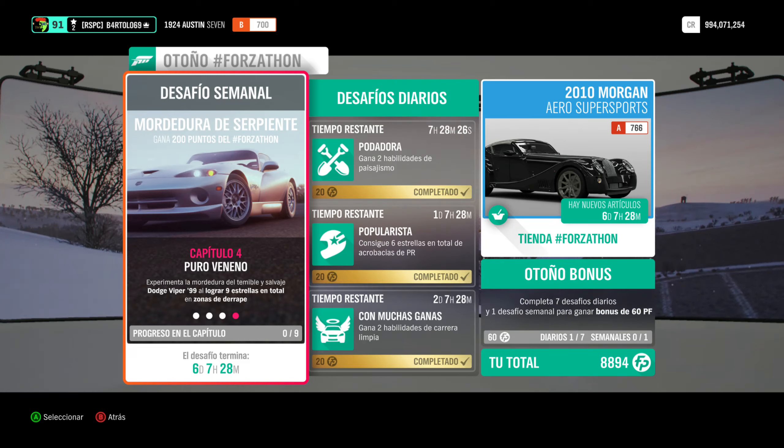Recordad que siempre tiene que ser con este coche. Da igual el tuneo que le tengáis puesto, pero tiene que ser siempre los cuatro capítulos con el coche que dicen. No cambies de coche — hay otro Viper de otro año, no, tiene que ser del 99. Y el capítulo cuatro dice 'Puro Veneno': experimenta la mordedura del temible y salvaje Dodge Viper del 99 al lograr nueve estrellas en total en zona de derrape. Van de tres en tres como máximo, pero podéis hacer de una en una. Un desafío muy fácil.